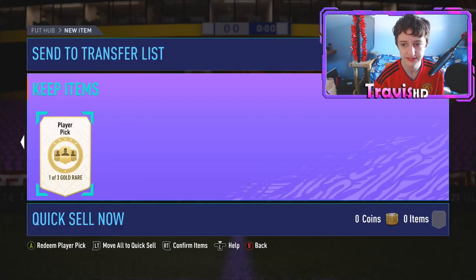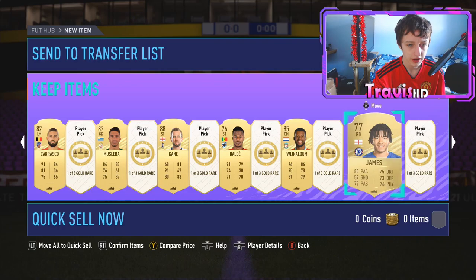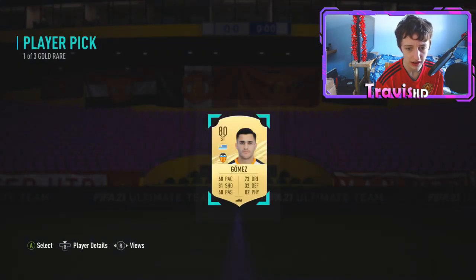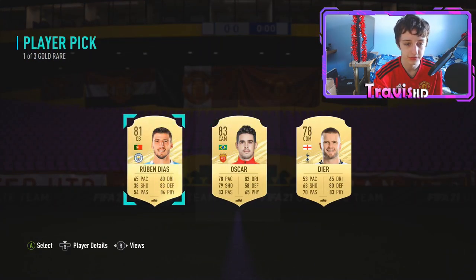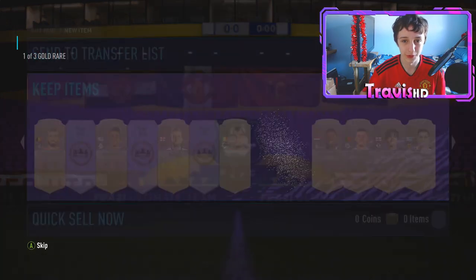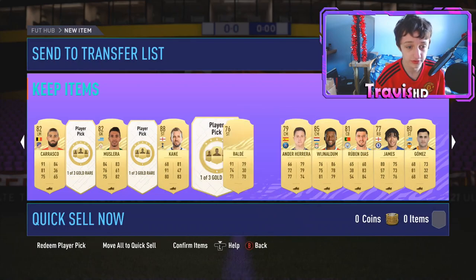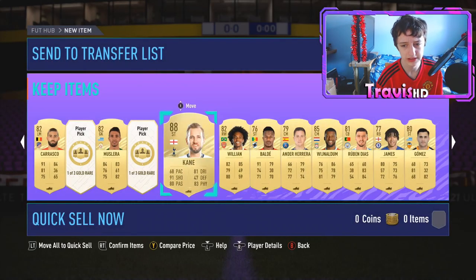We'll take Rhys James right there — next player pick. An 83 Cedro who's a right back as well, so for SBCs players like him usually go up to roughly 5K just because of their chemistry position. We'll take a Gomez — Valencia striker. Another Oscar — that'll be a duplicate, so we'll take Ruben Diaz instead. We'll take Ander Herrera and move on. Then Willian — 80-rated Premier League, when SBCs come out he'll go up a few K.